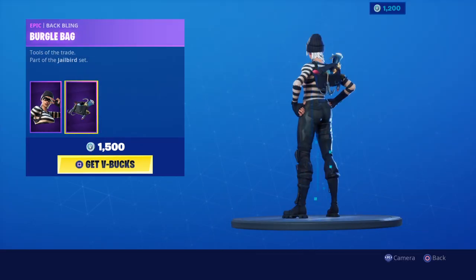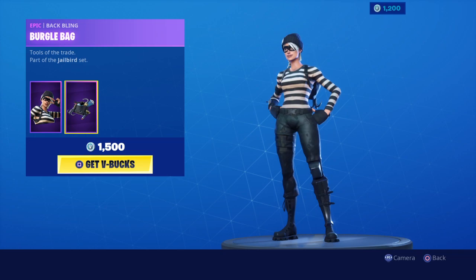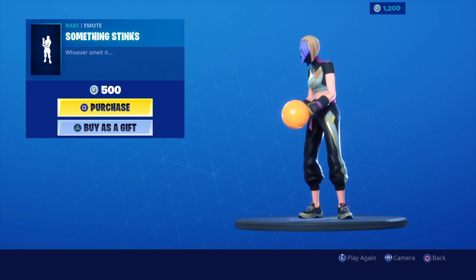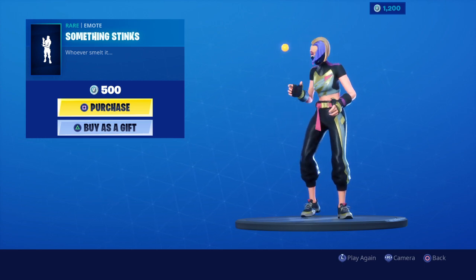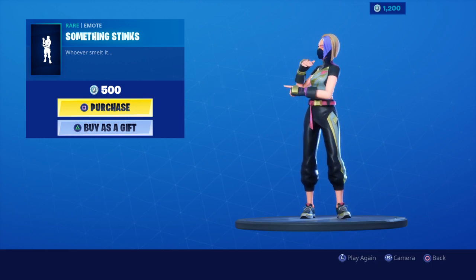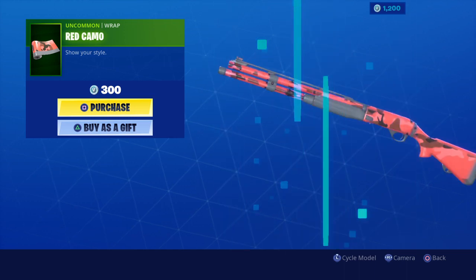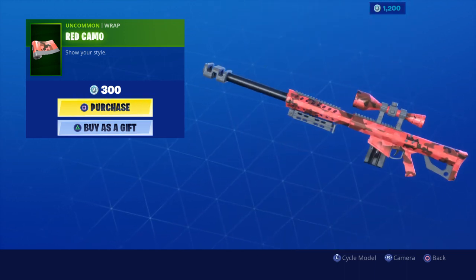Then we got the Rapscallion — I think this one comes back way too much with the Burgle Bag. It's a good skin, but they need to just mix up the shops. The Bread Camo is a pretty clean wrap. Yeah, I like this one a lot — nice camo.